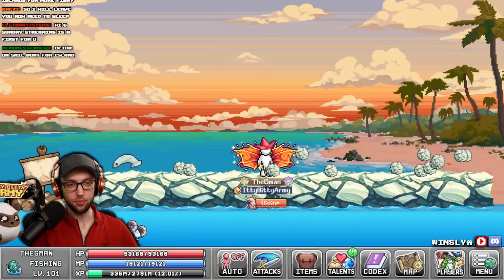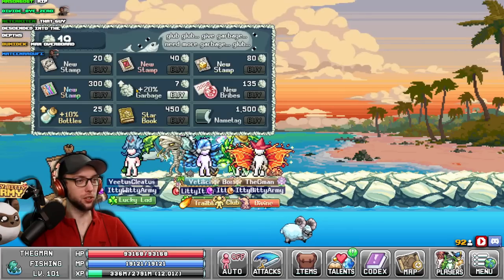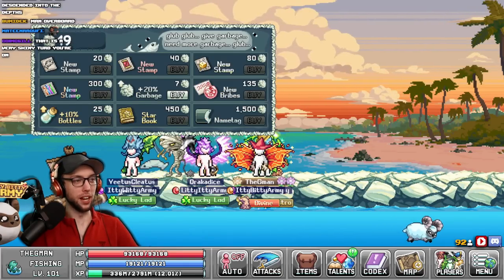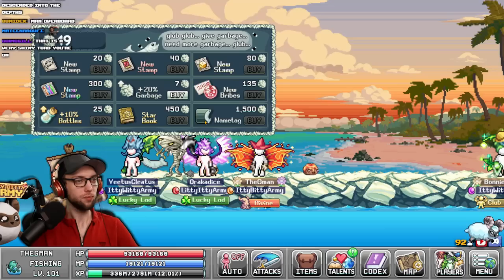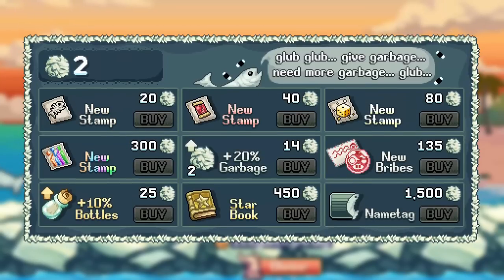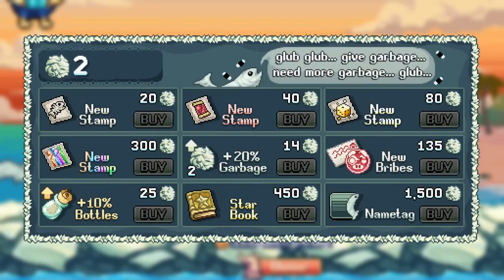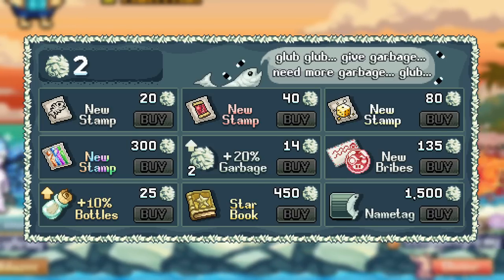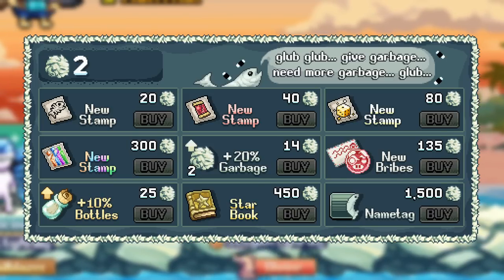For the first island, I recommend Trash Island. Come back here daily on your reset to pick up your trash, which you can spend as currency on the flopping trash fish shop. A few things you can buy are stamps, a new star talent, a name tag, and new bribes to unlock for the World 1 pig in town. It's ideal to buy the garbage upgrade if it's the cheapest thing in the shop, then buy the next cheapest thing. For example, if your trash upgrade costs 21 and that's more than the 20 needed for a stamp, buy the stamp first, then upgrade the garbage until it costs more than the next item.